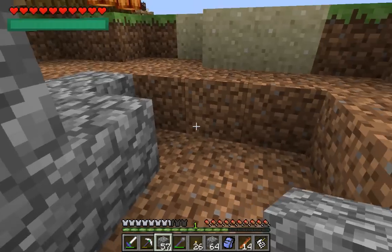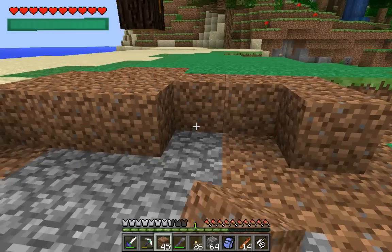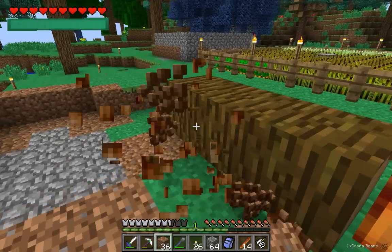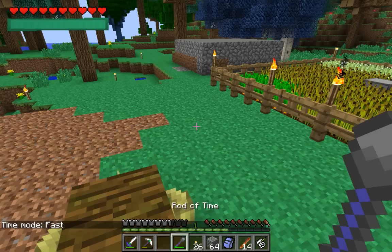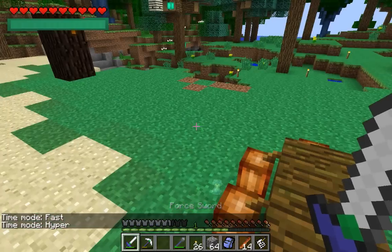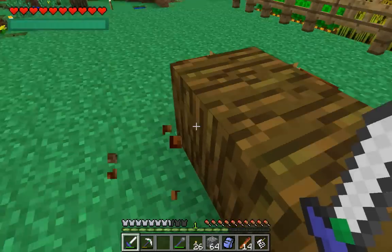I'm gonna fill this creeper hole in. Good thing it wasn't set to hyper — he would've just killed me. He destroyed the area! Thank goodness they didn't get all my cocoa. Gonna go ahead and put a hyper right here and watch the dirt come back and the cocoa beans grow right up. And that is real time — just grew all the cocoa beans. So yes, fast and hyper mode does work on crops.